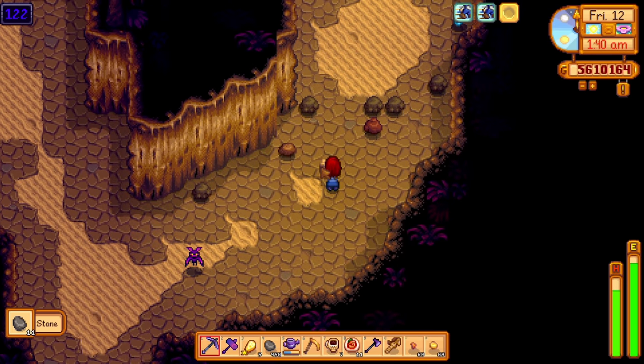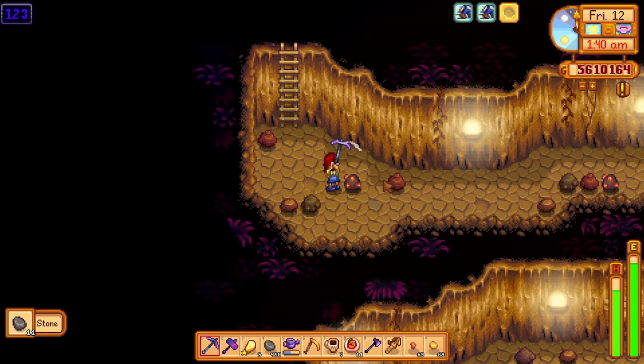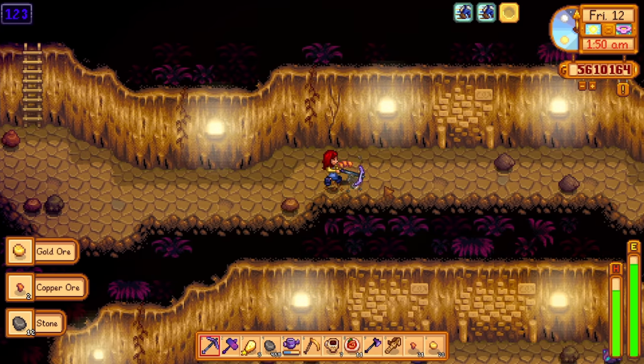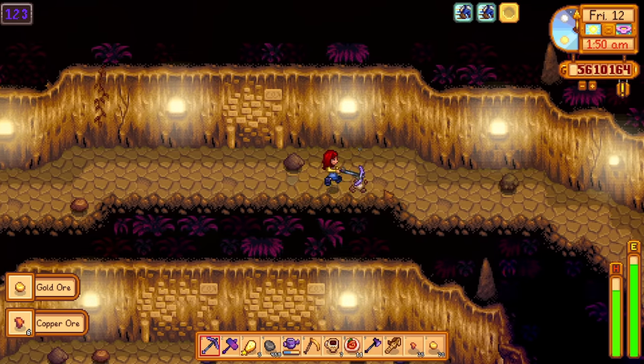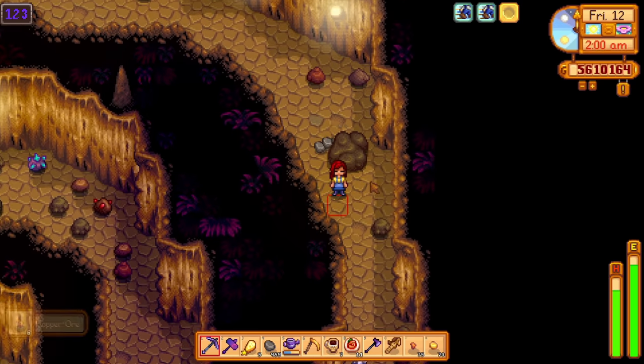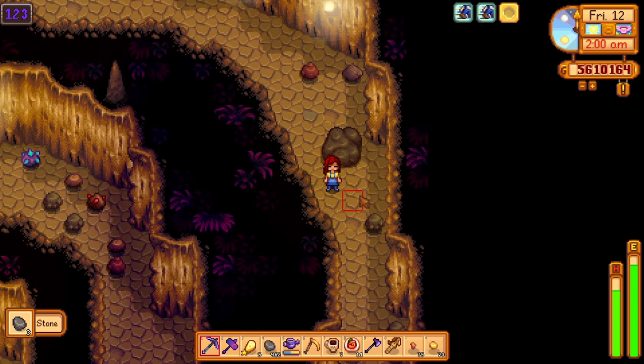There's actually a maximum penalty of 1,000 gold, and when you think about it, 1,000 gold is nothing if you can continue mining, go deeper, and potentially find more iridium ore. So don't be afraid of mining until you pass out — it's kind of worth it. Of course, if you have a return scepter, you can just use that too.